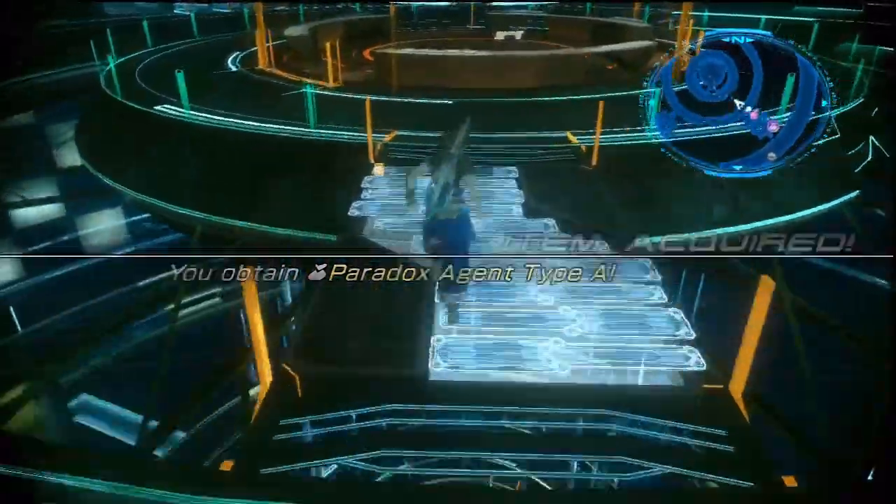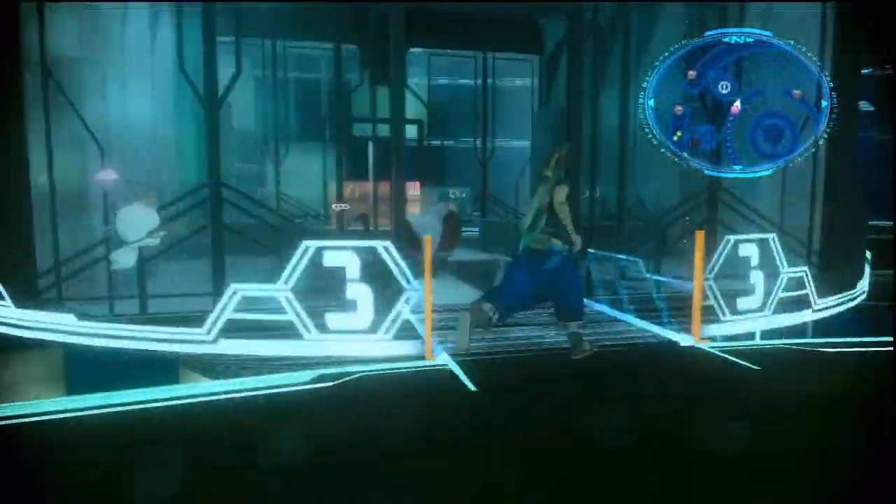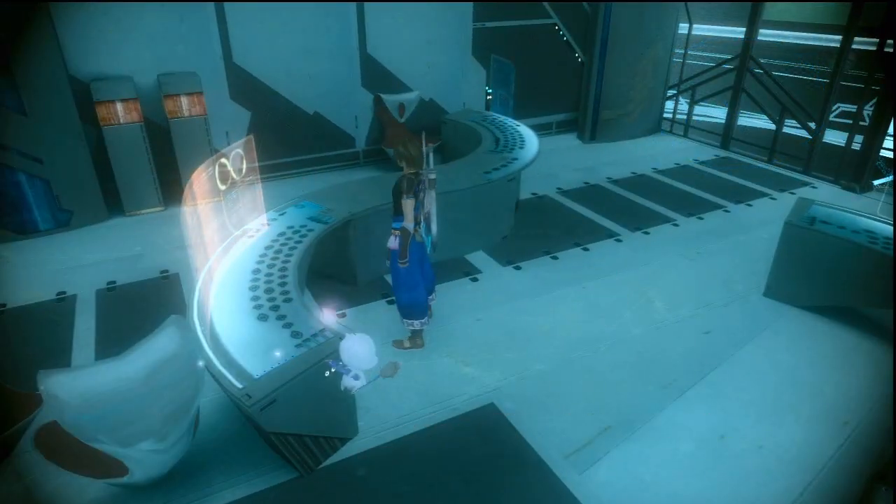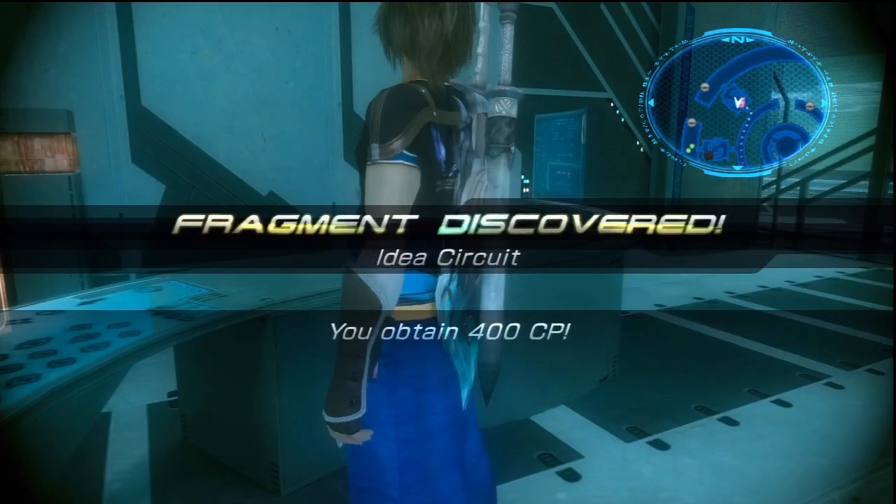Alright, Paradox Agent A — and you know what to do with this. Take it on back to the computer, plug it in, and get your reward: the Idea Circuit.